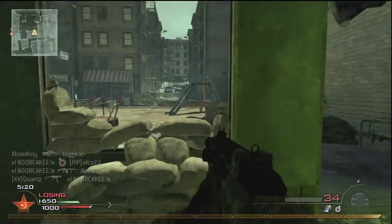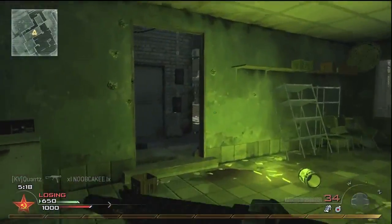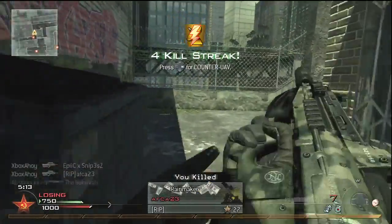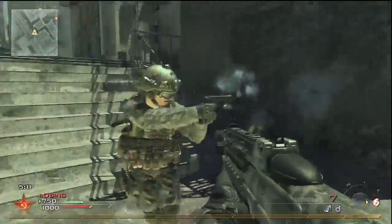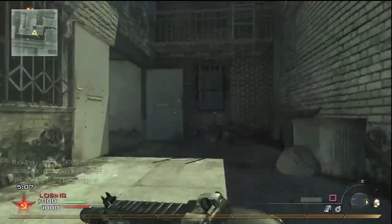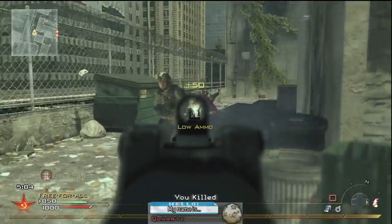For your third perk, as much of a pain as it was to sacrifice silent footsteps, I have to recommend Steady Aim. The F2000 is very effective from the hip, and Steady Aim helps maximise your ability out to a fairly decent range. It would also be the perfect complement to the Akimbo Glock 18s.